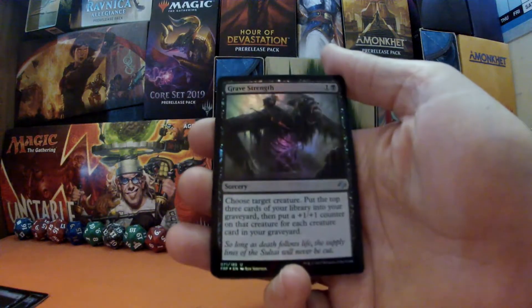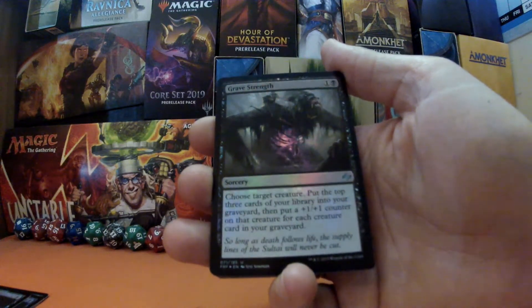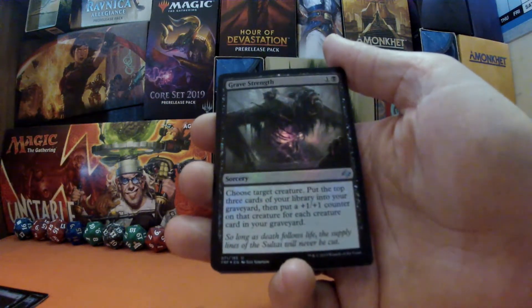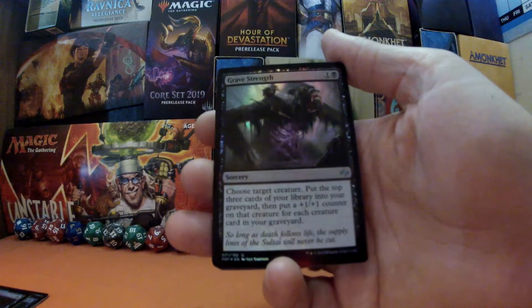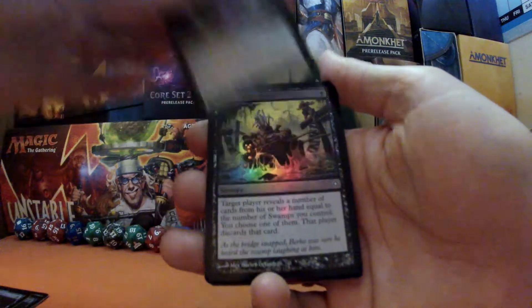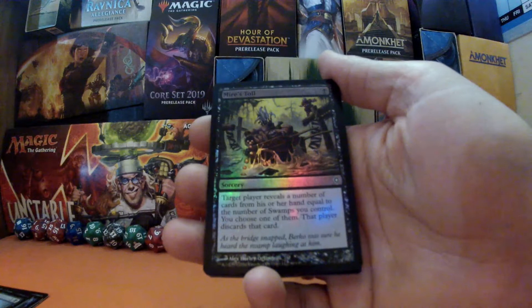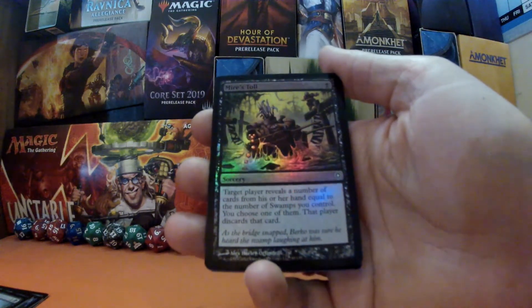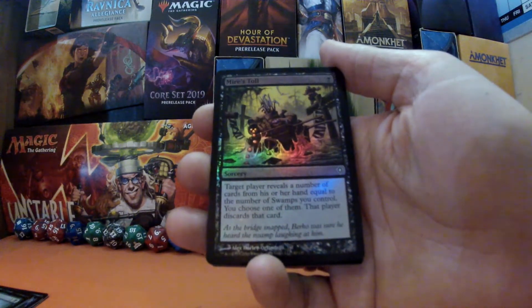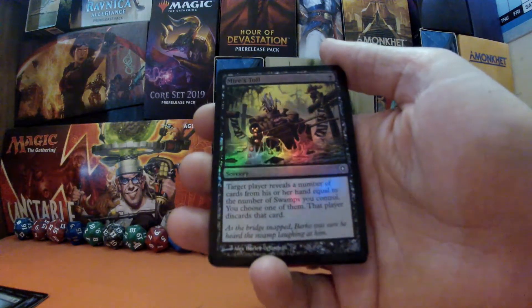Next we've got Grave Strength, one and a black — sorcery: choose target creature, put the top three cards of your library into your graveyard, then put a plus one, plus one counter on that creature for each creature card in your graveyard. Very nice — the artwork on this foil is amazing. Next, Mire's Toll, for one black mana — sorcery: target player reveals a number of cards from his or her hand equal to the number of swamps you control; you choose one and that player discards that card.